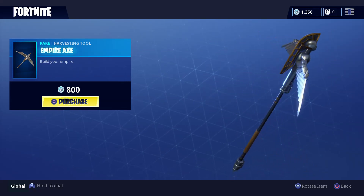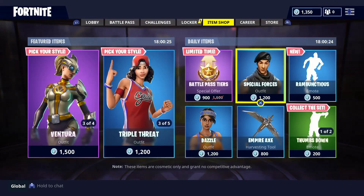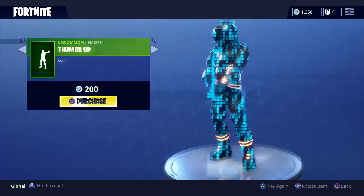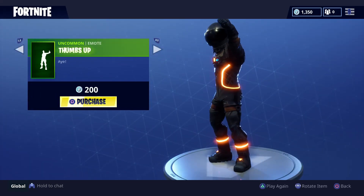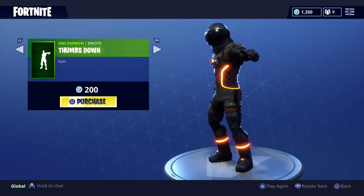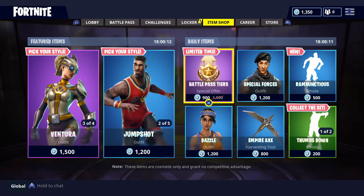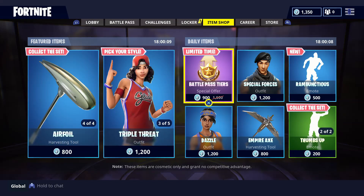Pretty cool harvester. And we got two emotes here: we got the Thumbs Up and we got the Thumbs Down. All right, so these are the shop items for June the 9th.